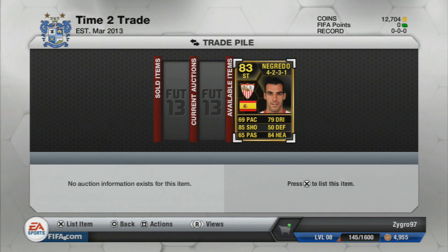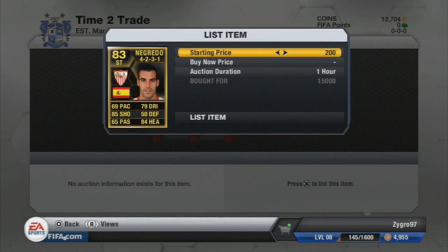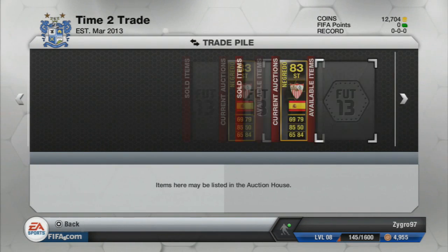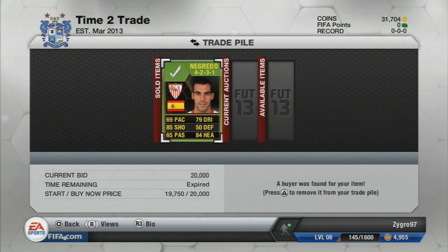To finish off the episode, the last steal is another Sevilla player, just like Jesus Navas — we picked up Negredo in a 4-2-3-1 formation for 15k. The cheapest buy now was 17.5k, but in the 4-2-3-1 it was 23k. We end up listing mine for 20k, hoping that he sells — and he does indeed go ahead and sell. That's around 4k profit after tax, which isn't bad at all.